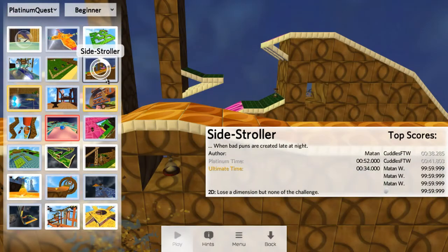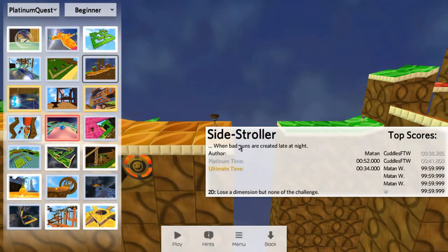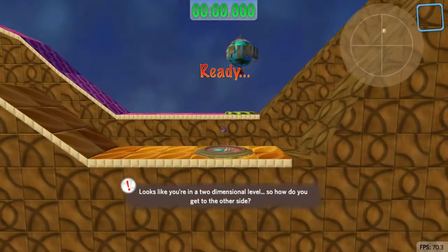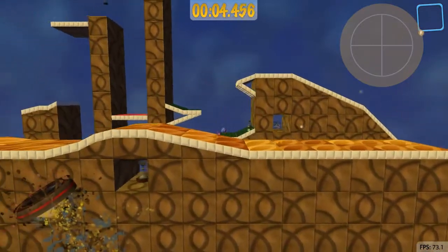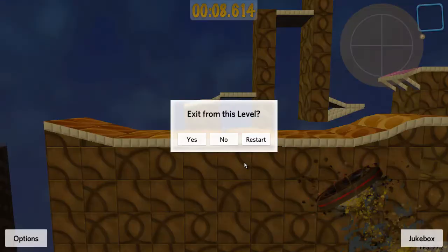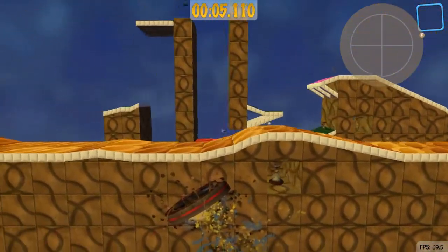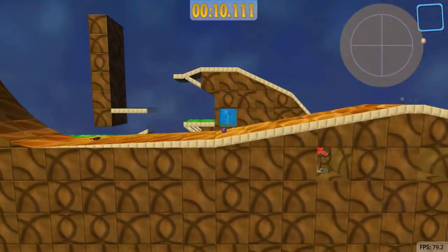And then we get our first demonstration of a 2D level: Side Stroller — where bad puns are created late at night. Basically, the whole game has been 3D to this point, but now we have these 2D levels. All it is is holding A and D and jumping — if you hold W or S, it doesn't do anything. And even though you lose a dimension, there's still a lot of challenge in these levels. If you don't know what you're doing, they can be challenging.